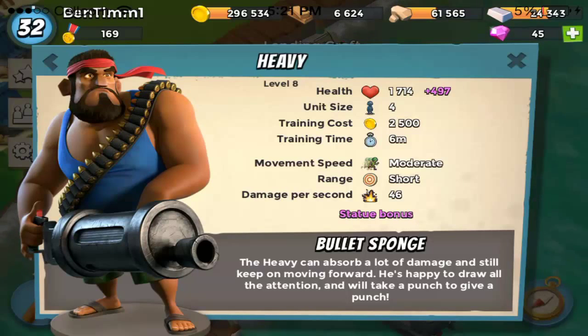I can give you some stats here. At level one, their hit points are 1000 and their damage per second is 26. For levels one through seven, their health points go up about 80 every time you level them up and their damage goes up by about three. When they reach level eight and beyond to level 20, health goes up by about 140 and damage per second goes up by four.